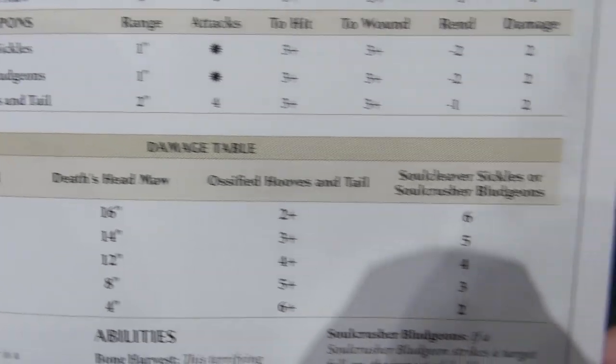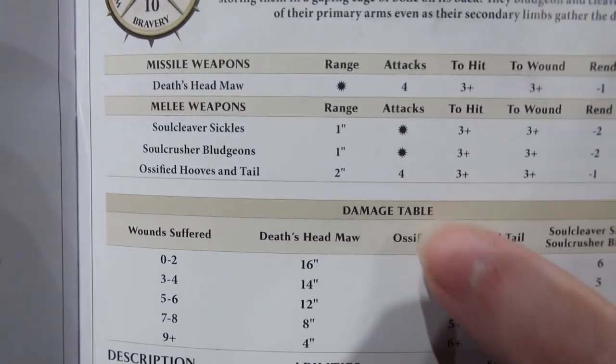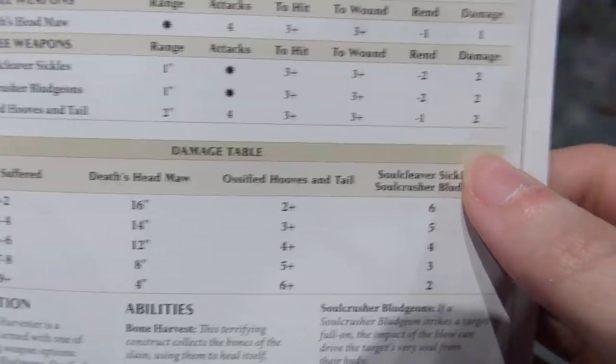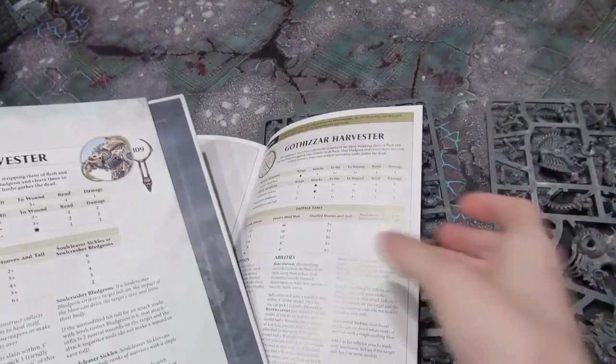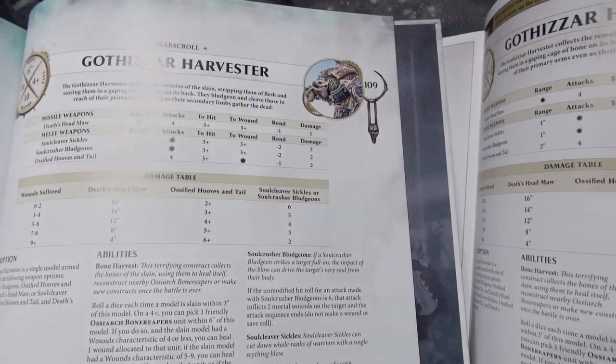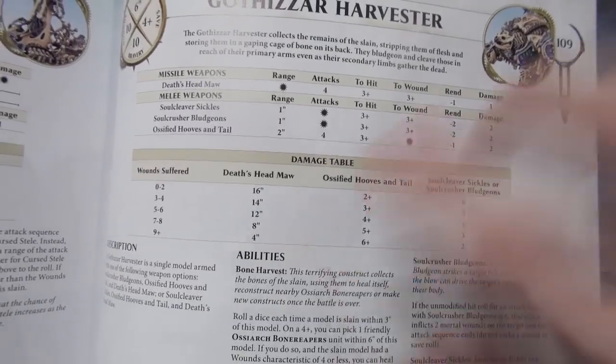The ossified hooves and tail shows 2+, 3+, 4+, 5+, and 6+, but it doesn't have what it changes — looks like a typo on this one. The 'to wound' value is supposed to be an asterisk. So the 2 to wound is supposed to be an asterisk, and it starts at 2+, which is nice, but then goes up as he takes more wounds.